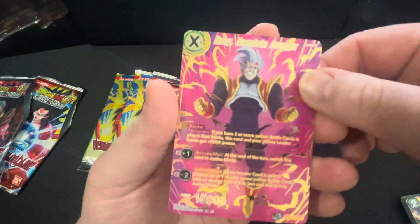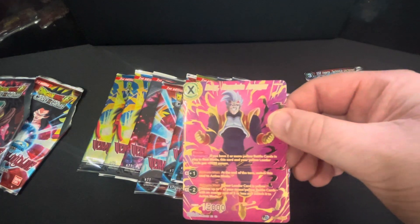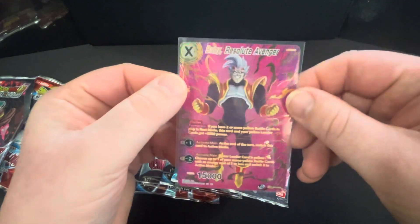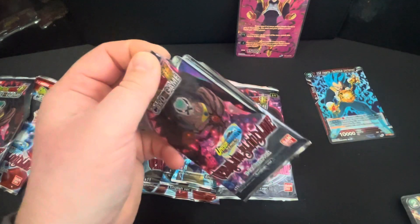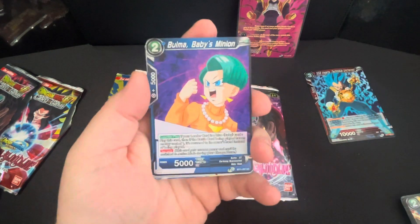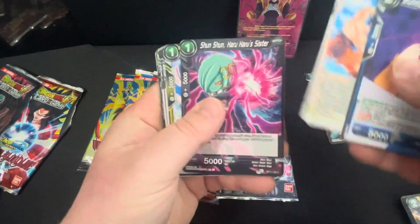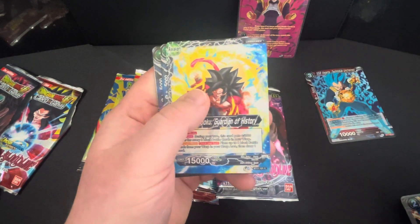I managed to track them down at my local newsagent — they only had six packs left. Oh my god, that is huge — 'Baby Resolute Avenger.' Now, a tip: if you see boxes going really cheap, that means the secret rares have been pulled and people are just dumping the rest cheap. But you can still pull special rares from those.